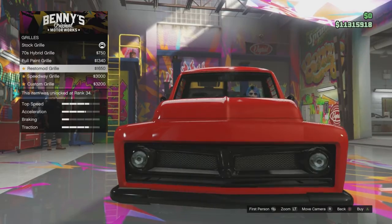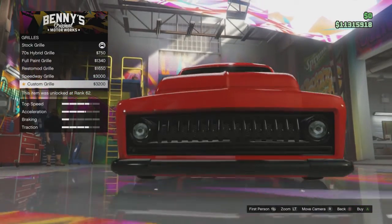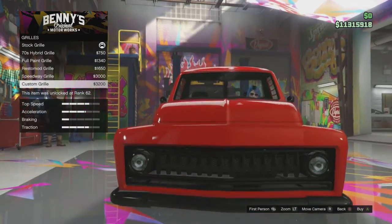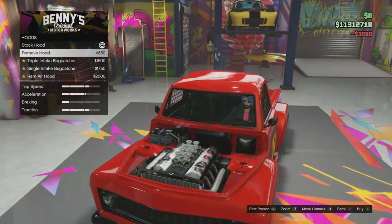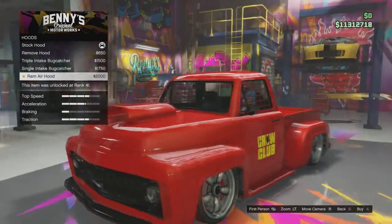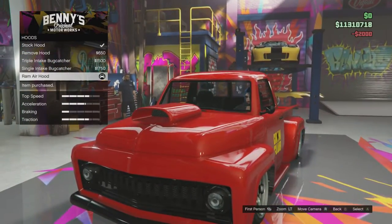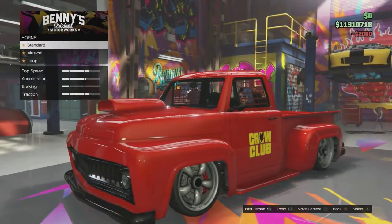In the grills section for the Slam Van Custom, I kind of like that one - it looks cool, so I'm gonna go with this one. And some superchargers - yes, I like this ram air hood, I'm going to go with this for the Slam Van Custom, that looks really cool.